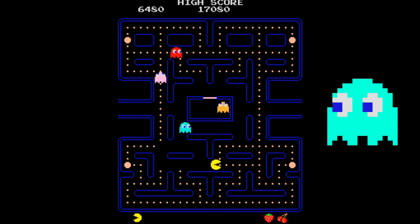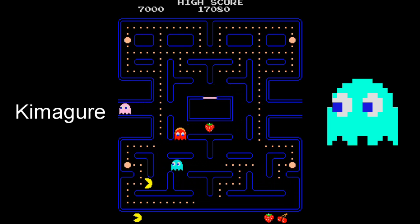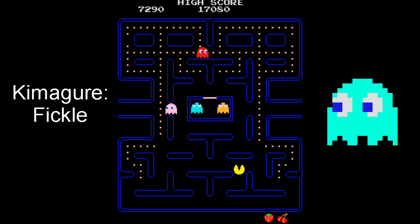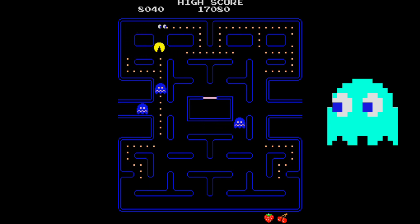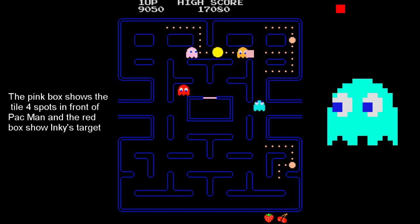Inky has the most complex targeting AI of the four ghosts. He is described as bashful, though the Japanese version of his name, Kimagure, would be better interpreted as fickle, moody, or uneven temper. It makes sense that Inky is the least predictable of the four ghosts. In order to calculate Inky's target tile, the game looks at the tile that is four spaces in front of Pac-Man — except when the player is moving up, where the same bug that affects Pinky also affects Inky, taking the tile four spaces to the left and up of Pac-Man. Then the game looks at Blinky's current position and effectively mirrors his current position around the tile four spaces in front of Pac-Man, making that Inky's target. Effectively, as Blinky gets closer to the player, so will Inky, but it is a lot harder to predict than Pinky's movement.